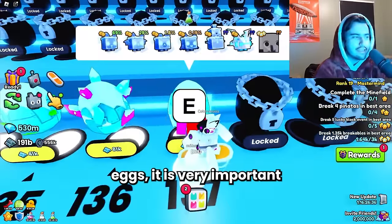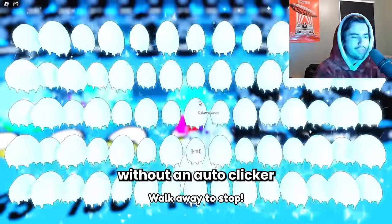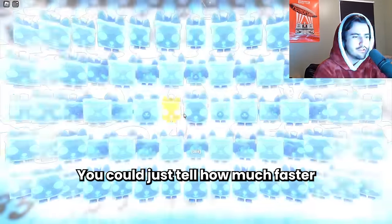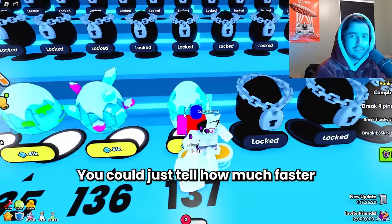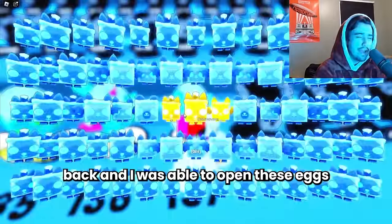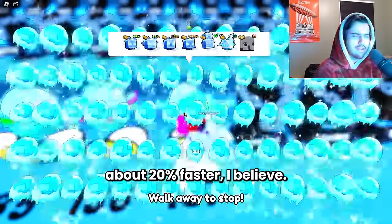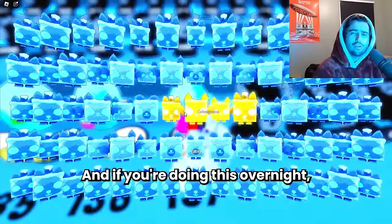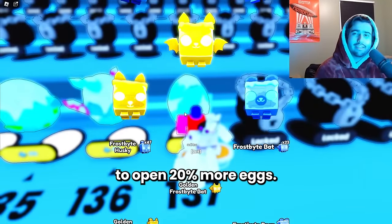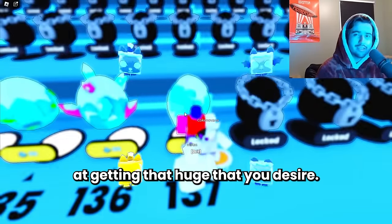When you are opening eggs, it is very important that you are using an auto clicker. This is me opening without an auto clicker — and then I'm going to turn my auto clicker on here. You can just tell how much faster it is using the auto clicker. I did a test a while back and I was able to open eggs about 20% faster, and if you're doing this overnight, this is so important because you're going to be able to open 20% more eggs, giving you a 20% better chance at getting that huge.